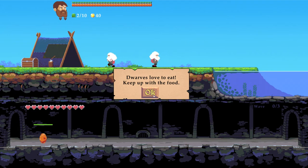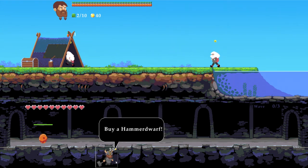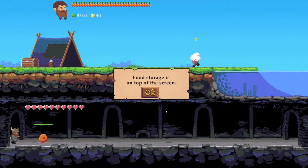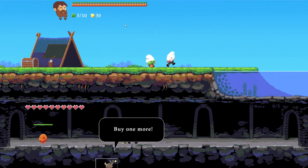Dwarves love to eat — keep up with the food. Buy a hammer dwarf. Hey, maybe his name is Larry, not a hammer dwarf. What if his name is Larry? Or Bob? Or, well, if that's actually Kevin, you can go fuck yourself. Food storage is on the top of the screen, and apparently my dwarves are only capable of eating carrots. Well, since in the mines it's really bloody dark, I'm guessing the carrots are actually good for your eyes.